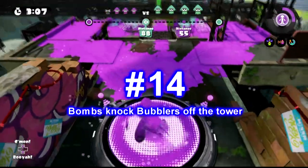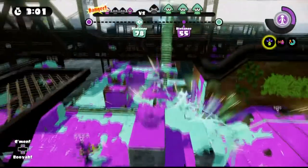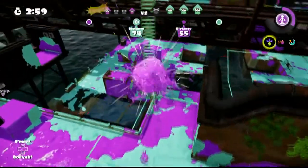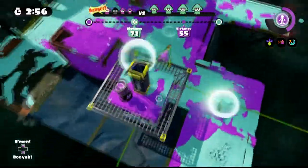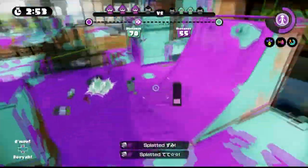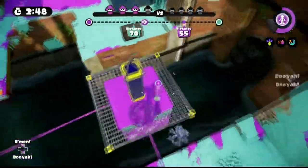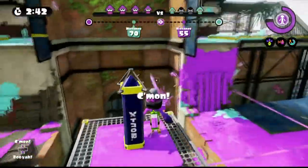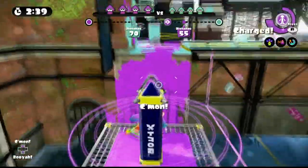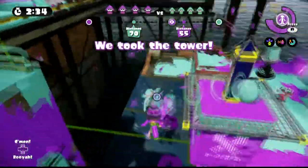Number 14: bombs knock bubblers off the tower. Watch as this bubbler is sent flying from the bomb explosion. Now when you're actually in the game, don't stand there and watch after you throw a bomb — move in, attack, and push the tower back. Every second counts, because what if the bomb didn't send the bubbler flying for some reason and the opponent remains on the tower? You just wasted several seconds standing there idle watching your bomb and the bubbler. So if you throw a bomb at the tower, immediately move in, attack, and push the tower back.